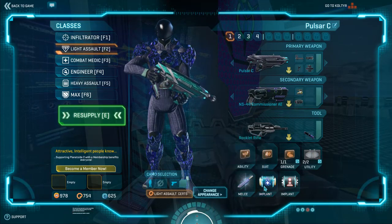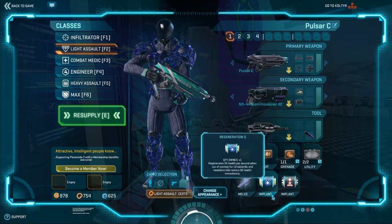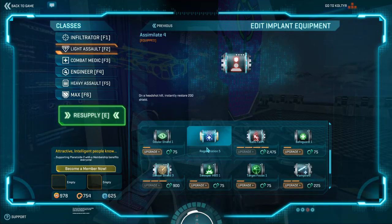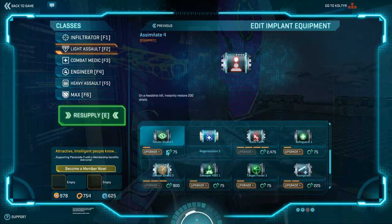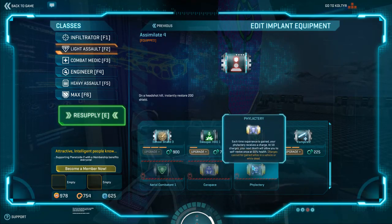Implants - this is how you negate the medkit. Regen will regenerate health when you're out of combat, and at rank 5 headshot kills restore 50 health immediately. It's useful especially since you're out of combat a lot. For your second implant, I like Assimilate because I get shields when I kill people with headshots. Battle Hardened, Cat-like, Sensor Shield, Counter Intelligence, and Ammo Printer all work fine. Stay away from Nightmare, Ocular Shield, Safeguard, Sweeper HUD, Target Focus, and Vampire.